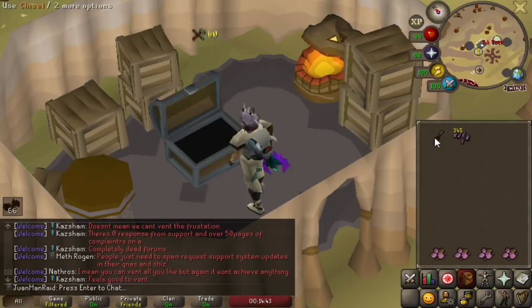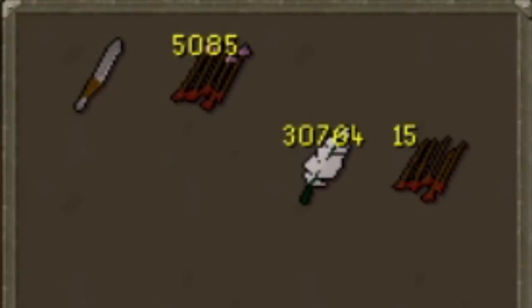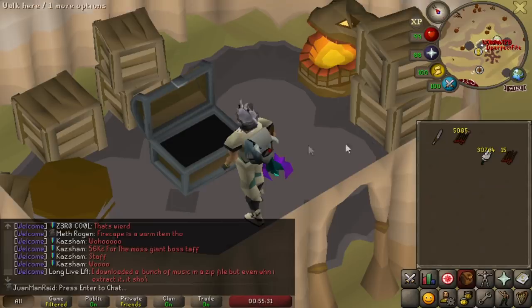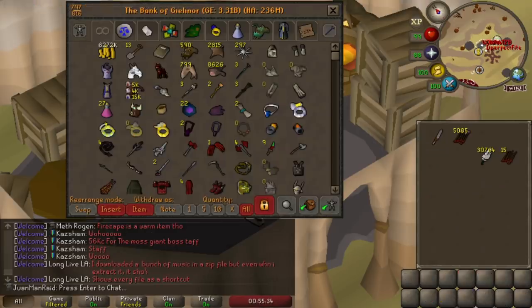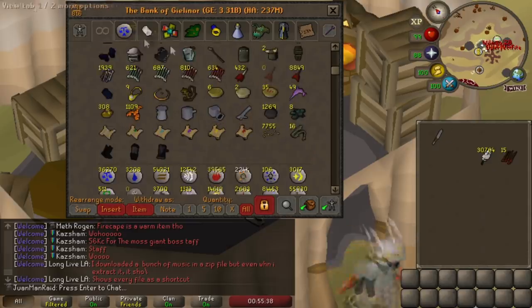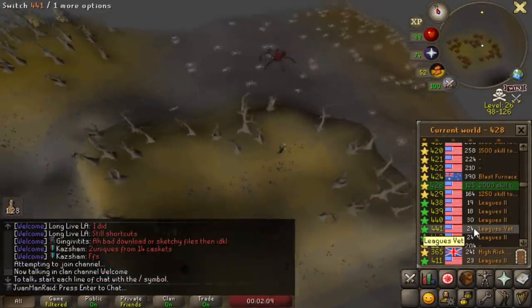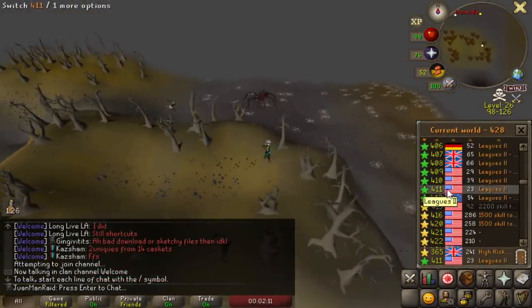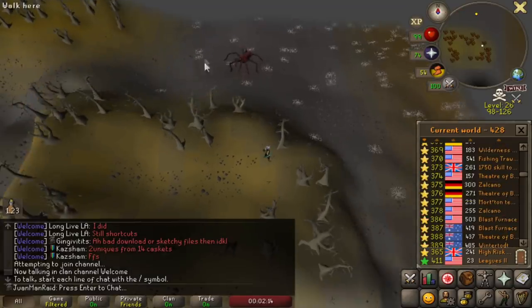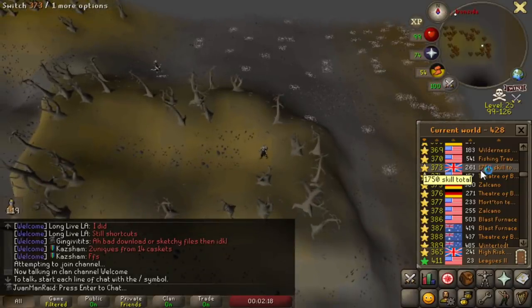I'll explain the method in a bit once I get around to practicing it and getting to know it better. I made 5,000 Amethyst arrows, so I reckon that's going to be good enough. Venenatus is quite the popular boss — it's probably the most popular out of the three main Wilderness bosses, alongside Callisto and Voidwaker. It dropped some good things, and I could tell because when I was looking for worlds, they were pretty packed.